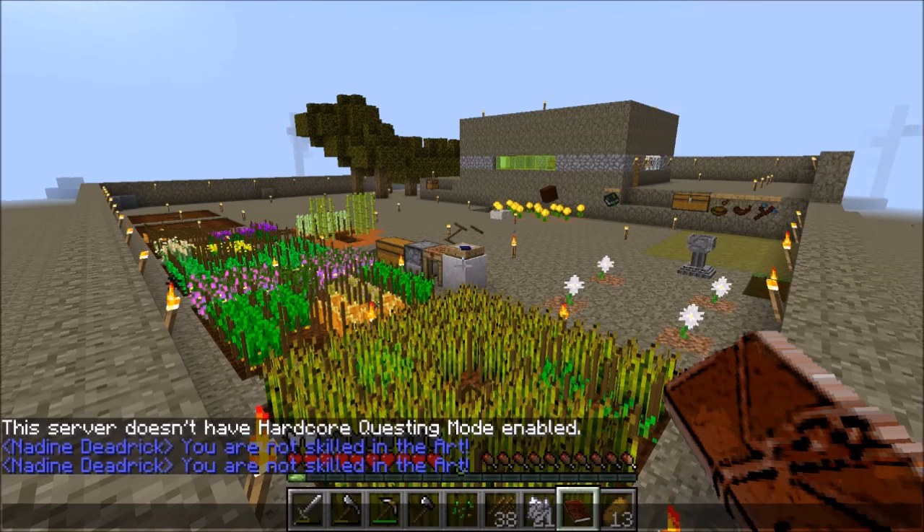Welcome again guys, this is Minecrafting Dad and welcome to episode 7 of our Minecraft FTB Regrowth mod pack series. This mod pack is available on the FTB launcher — information on how to download the pack is available in the video description below. Pack code is Regrowth.